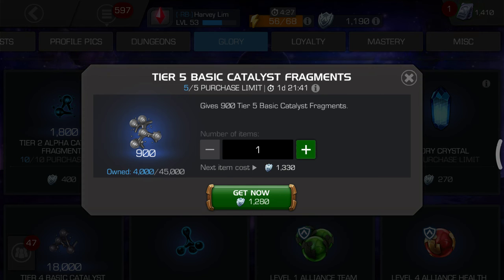Basically it's 900, so it's kind of a foolish offer by Kabam, because if you check the glory store, it's also 900 basic tier 5 basic catalyst fragments. So if you can get it for glory, why buy it with units? This is kind of a stupid offer by Kabam.